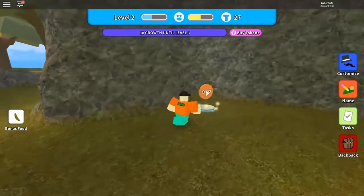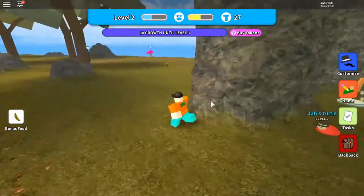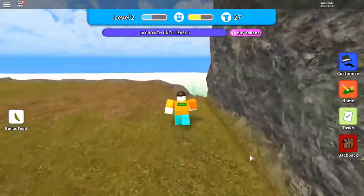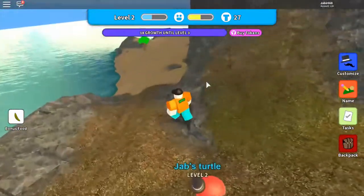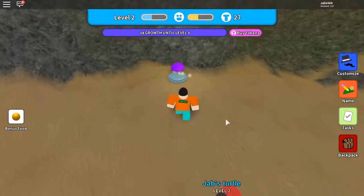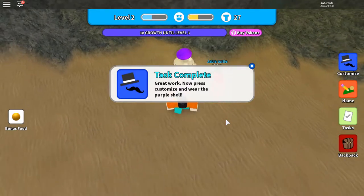There is the face. I already grabbed it so it's not showing up for me, but when you grab it it will show up. After grabbing it, you want to go to the side of the map — there's an ocean side. Over there is the purple shell. You want to grab that too. There it is — the purple shell, get it.